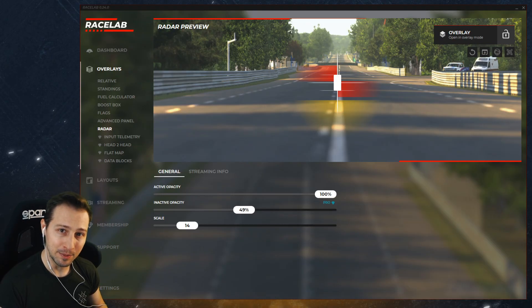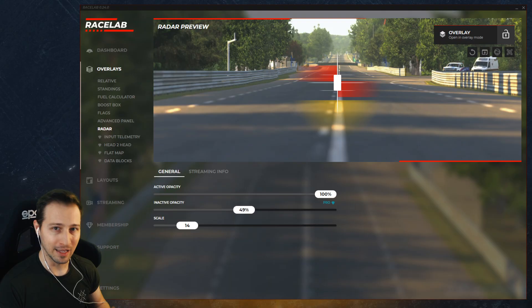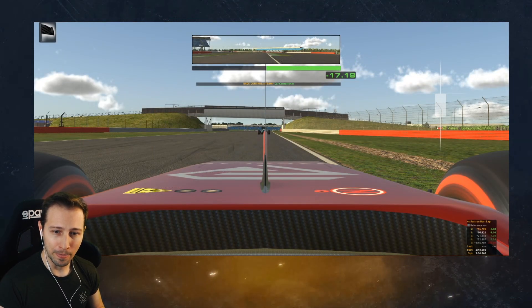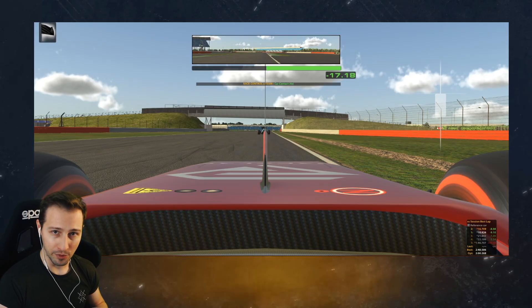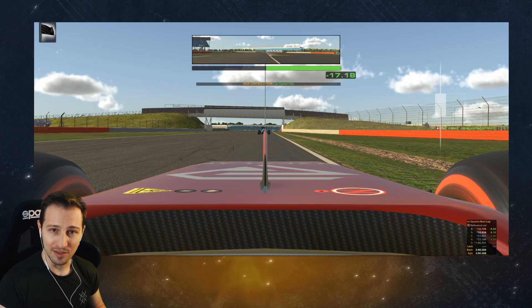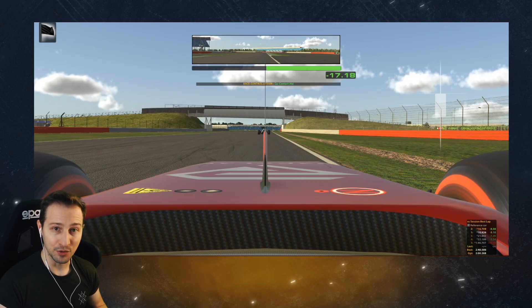Next, we're going to show some clips about how it looks when this overlay is in action, so you can have a good feeling about how helpful it is and how useful it can be during your races. This is a pre-recorded video. We are going with a Formula 1 car — specifically a McLaren MP430. I've placed the overlay on the top right side of the screen, and the inactive opacity is set around 40%, so it's not fully visible when no one is around us.